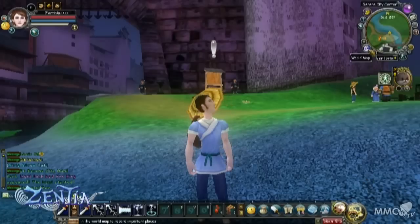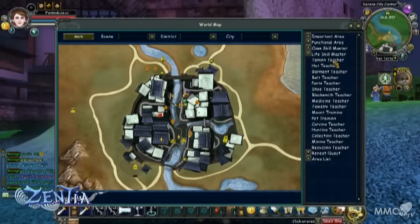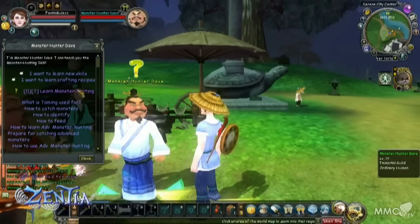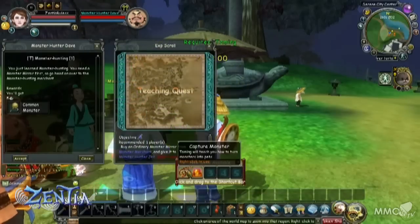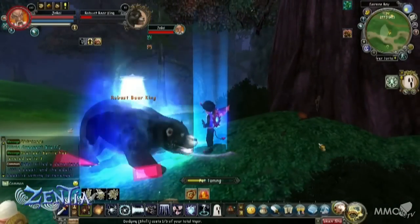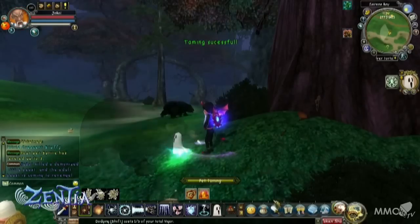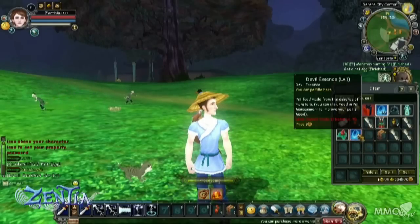Once you leave Mulberry Village, you'll arrive in Serene City and your flight will take you straight to the monster hunter — his name is Monster Hunter Dave. You'll talk to him and you'll get your capture skill and your processing skill, which are really important for capturing pets. Fortunately, they don't count towards your two skill limit. Anybody can get them for free and you'll be using them a lot throughout the game. The capture skill allows you to capture creatures and use them as pets and mounts, and the processing skill allows you to turn eggs into devil essence.